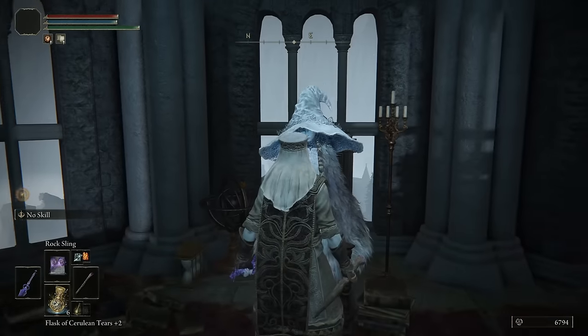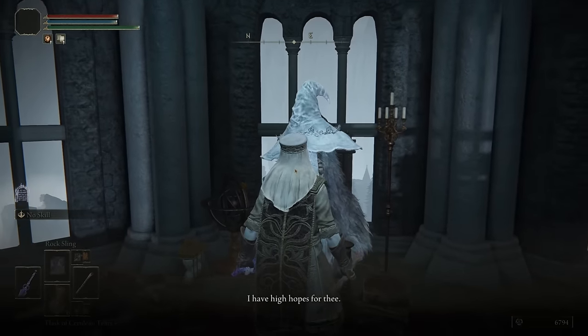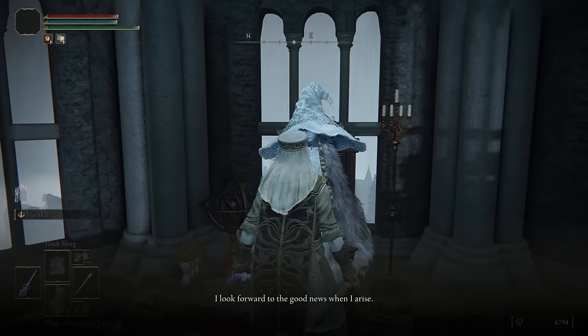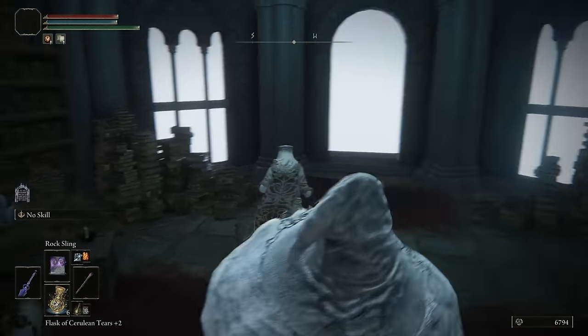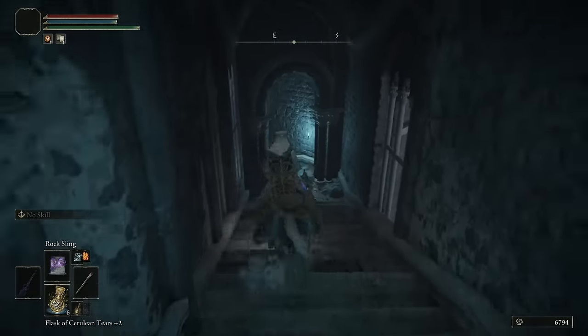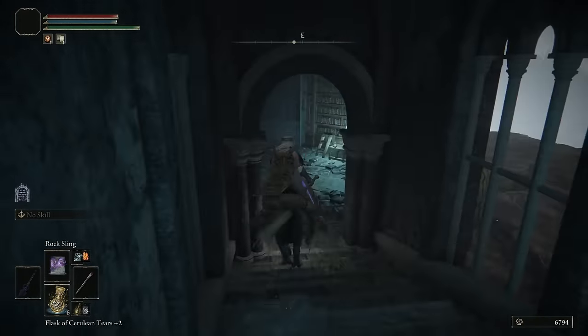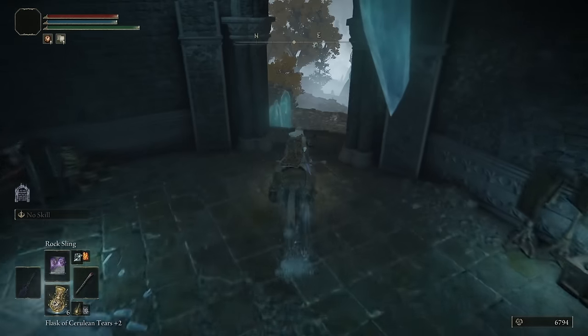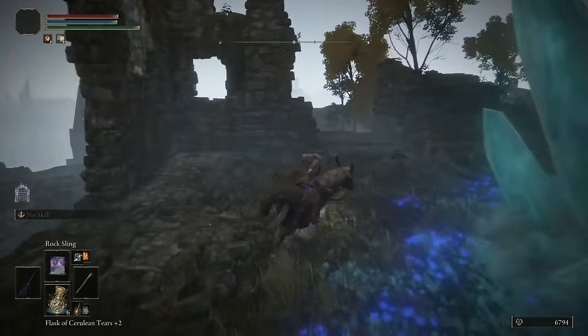Once you've exhausted all of their dialogue, go back up and talk to the witch again. Keep talking and make sure you've exhausted all dialogue options — she'll be repeating the same thing. At that point you will finally be allowed to leave the area. If you don't do this, there's an invisible wall that traps you in, so once that's done, you can now leave.